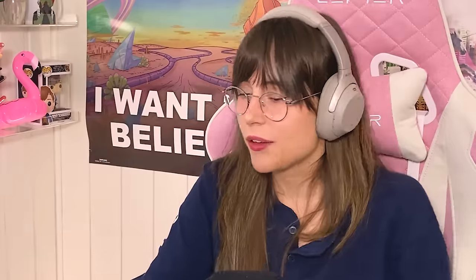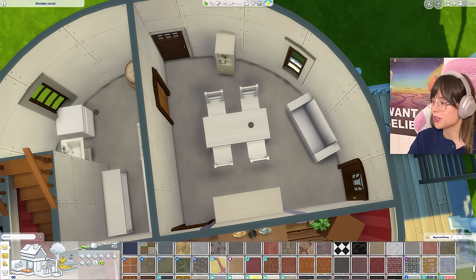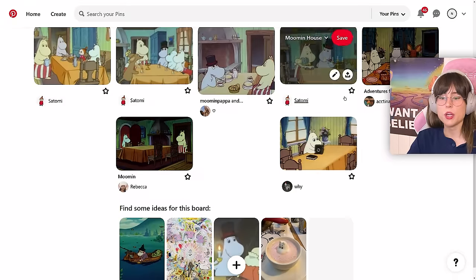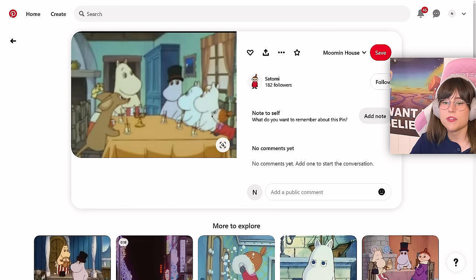I am back from lunch — it was very good. Let's start working on the dining room. It has a table with an orange tablecloth on it, a blue cabinet in the back with a picture frame, and some orange curtains — yikes.